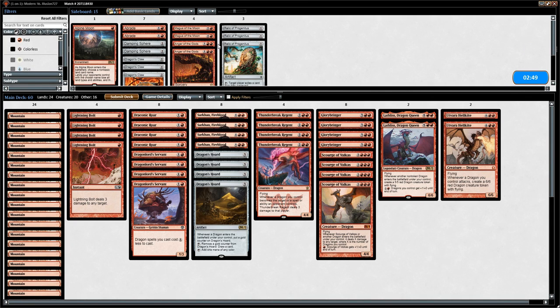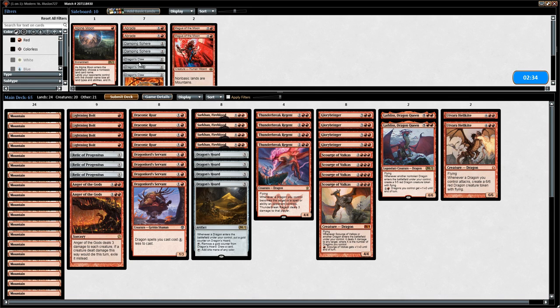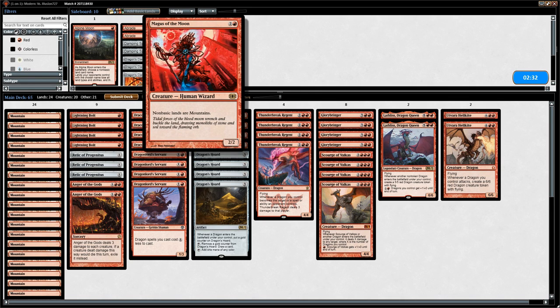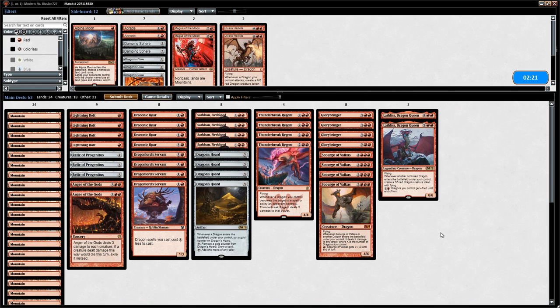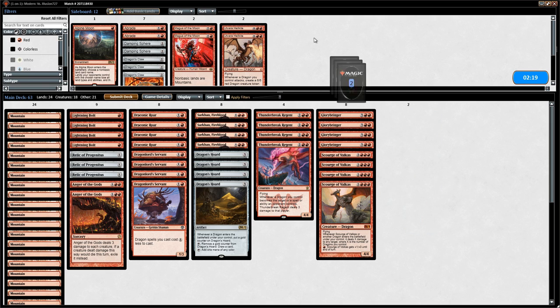Sideboarding: we bring in three Relics and two Angers. We could make a case for Magus of the Moon to mess with the opponent's mana, but they can still cast Faithless Looting and all their colorless spells through Magus, so it's not amazing. We take out Lathliss and could see cutting a Sarkhan as well.